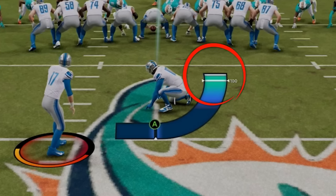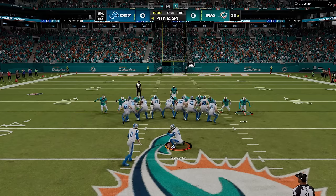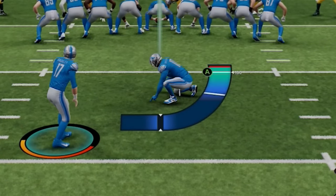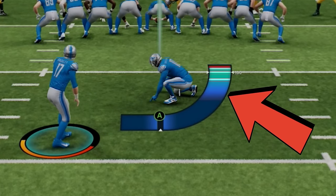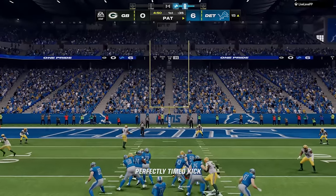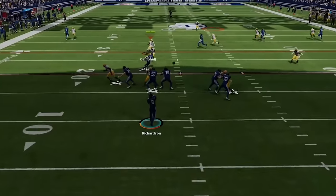Pulling the left stick down will allow you to get a few more yards of distance by kicking at a lower trajectory. One issue is going too high on the kick power meter, as anything over the 100% line has a negative effect, making the meter come back down faster when timing for accuracy. For shorter kicks and extra points, only let the meter fill up about halfway to the light blue level so it comes back down much slower, improving your accuracy more consistently.